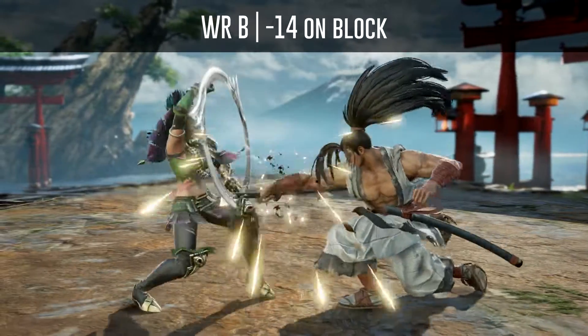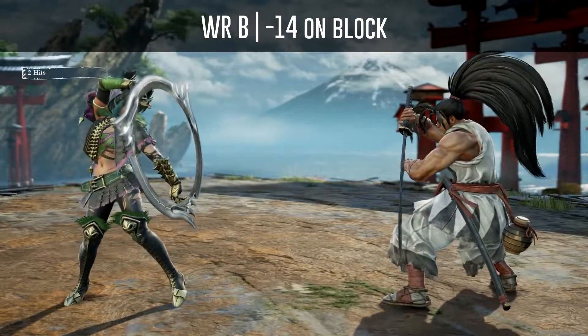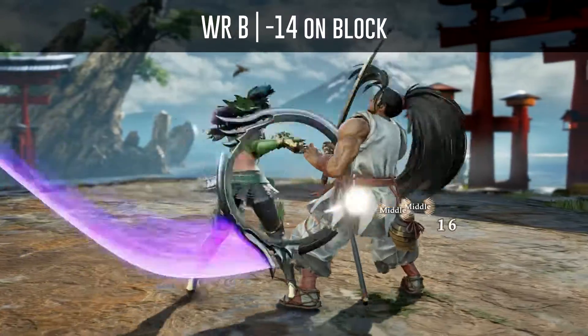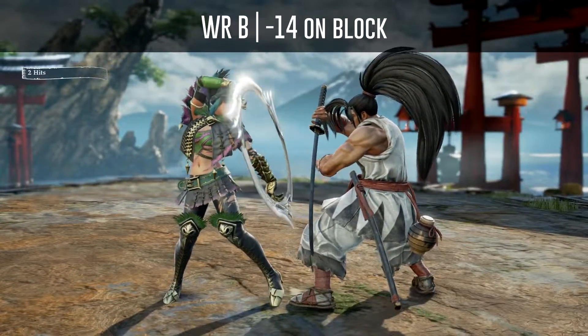Haomaru's while rising B is minus 14 on block but can be cancelled into all Ronin techniques, so I do not recommend trying to block punish it.